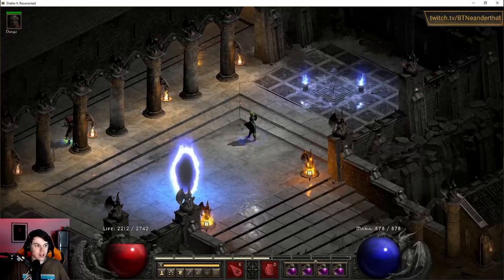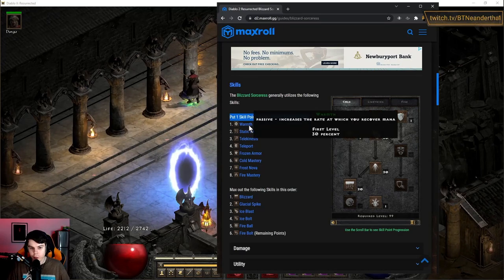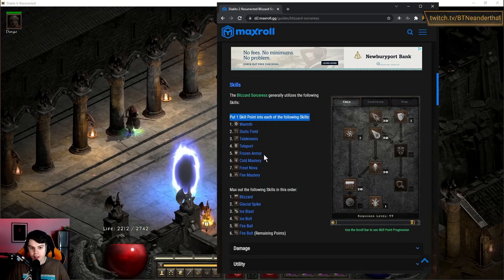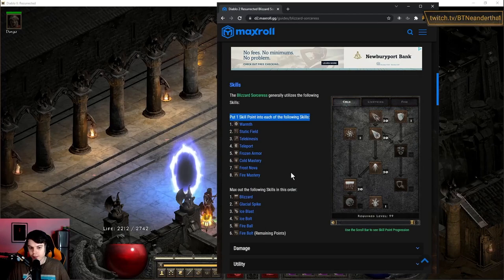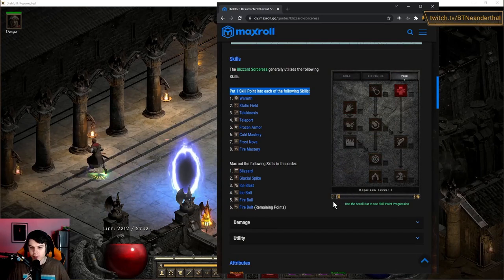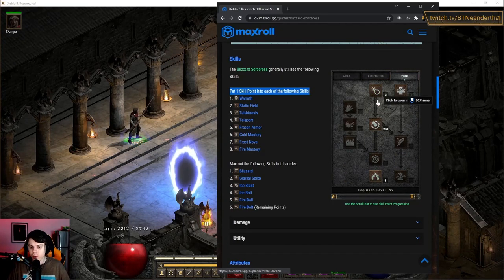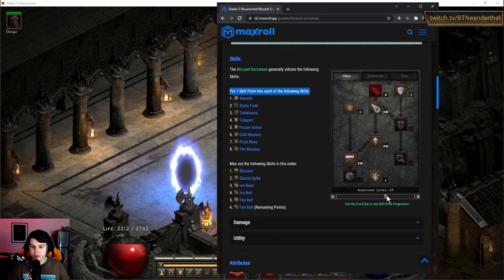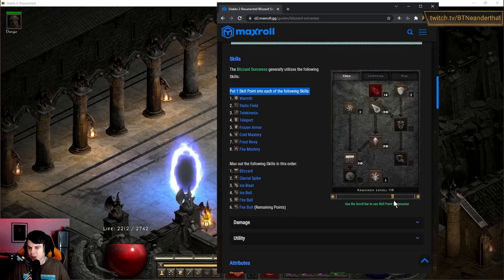As far as the skill tree goes, we're following this guide here. We have one point into Warmth, Static, Telekinesis, Teleport, Frozen Armor, Cold Mastery, Fire Mastery, and Frost Nova. Then we max out all these in order. There's a slider here in the guide that's super helpful — you can see exactly where to put your points all the way to level 99. The main focus is level 75 to 99, which is pretty much only fire stuff because you max out pretty early.